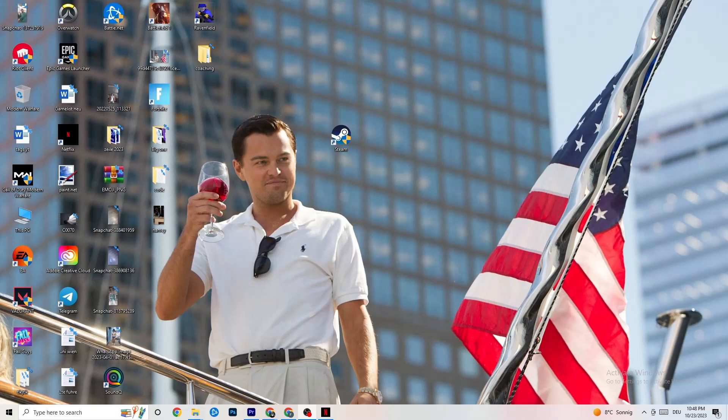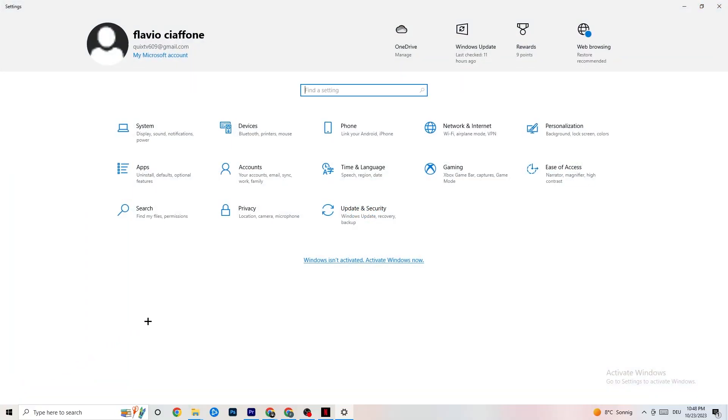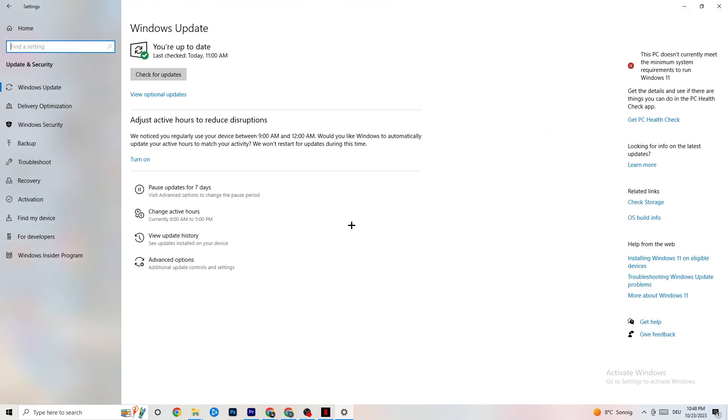The first thing I'd recommend for everybody is to navigate to the bottom left corner of your screen, click on your Windows sign or use your keyboard key, click on Settings, and navigate to Update and Security. Keep an eye on your Windows and driver updates — it sounds basic but it will solve 90% of your problems. Check for updates and make sure you're on the latest version.